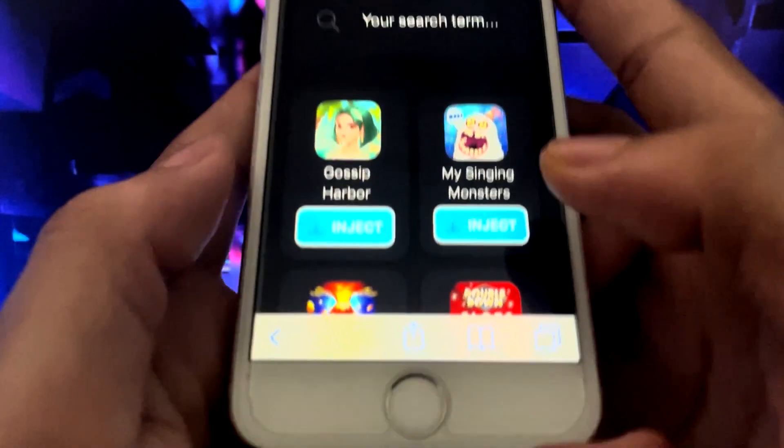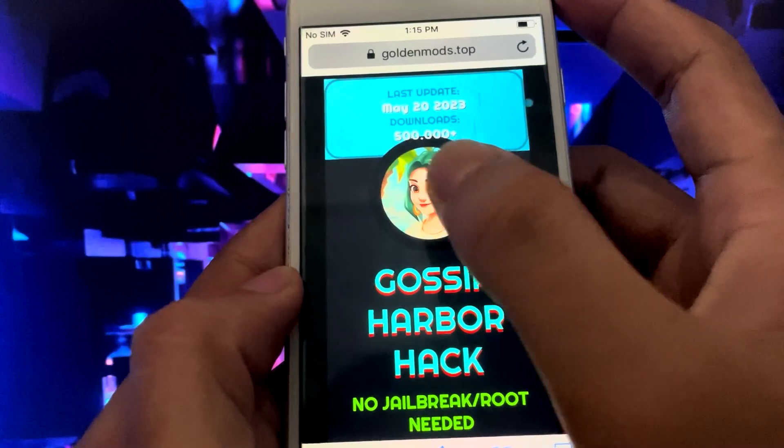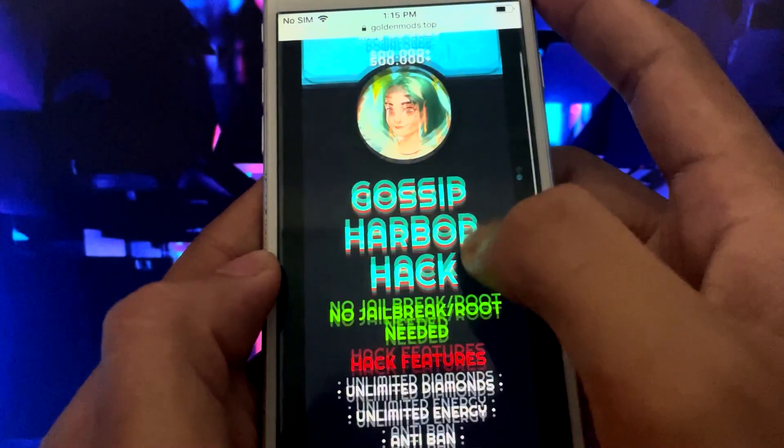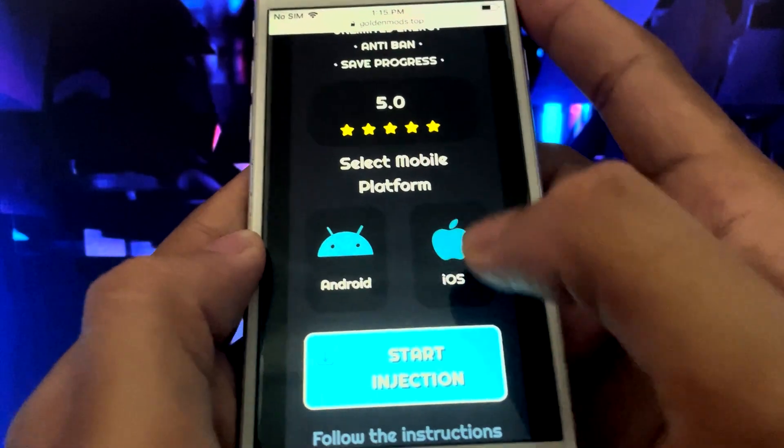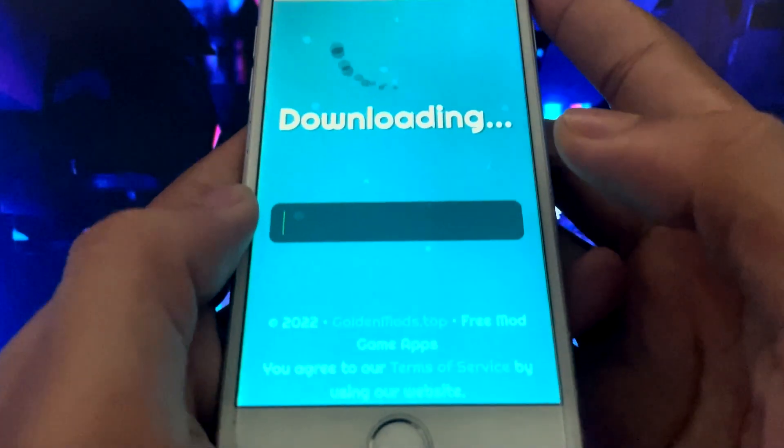It will direct you to a page to get the hack. You can see that tons of people have used this hack, so it is 100% legit. Now, scroll down until you see select platform, then choose your phone platform and click start injection.